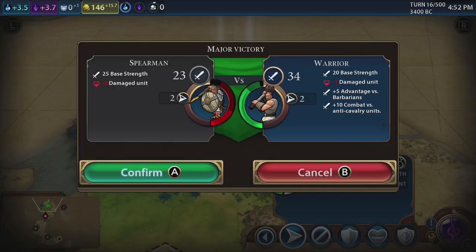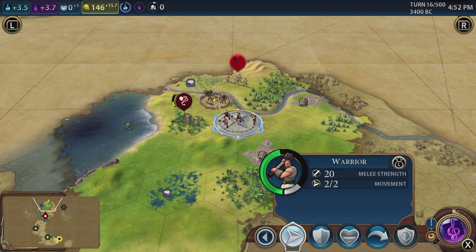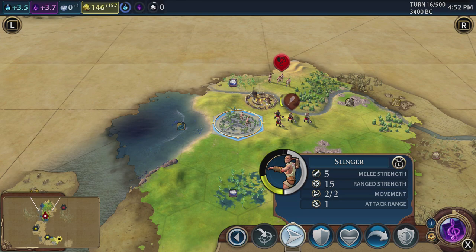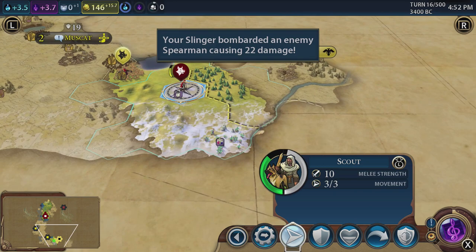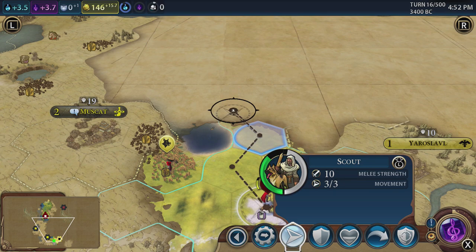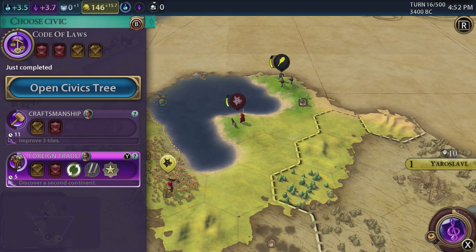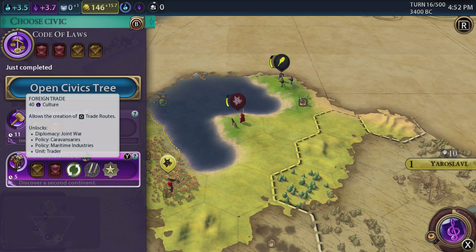I'm going for that one — production in cities. Yes, it's set. That should be a major victory. I'm assuming our slinger isn't going to finish them off. Major victory — yes. Let's come up and scout around this area. I'm going to go for foreign trade — we've already discovered a second continent. That's going to give us all sorts of things. Unlocks trader, which is really good and what we want. We've already got it boosted halfway. So we're going to go for that.